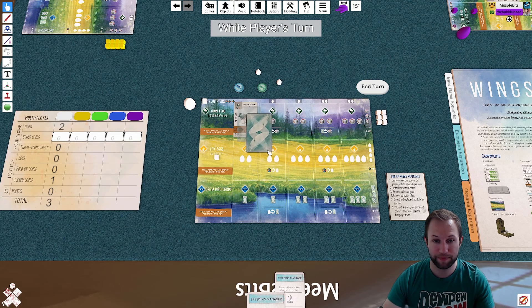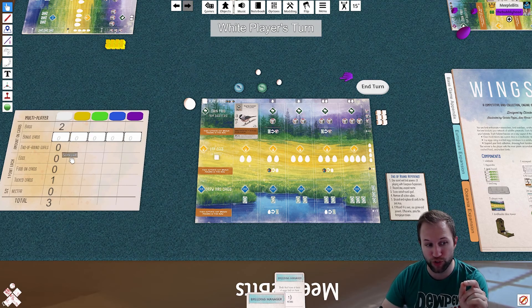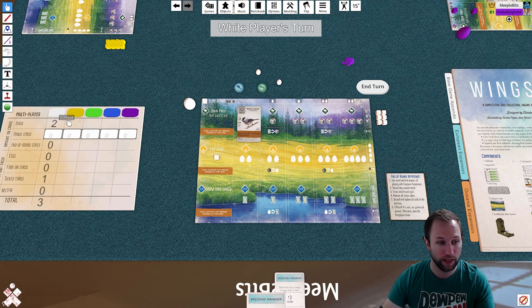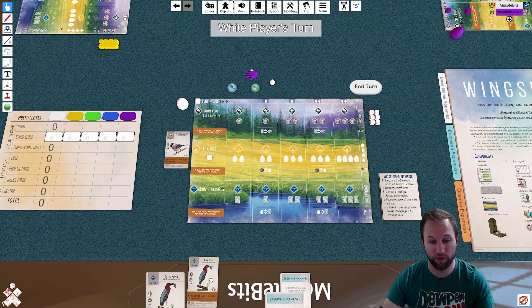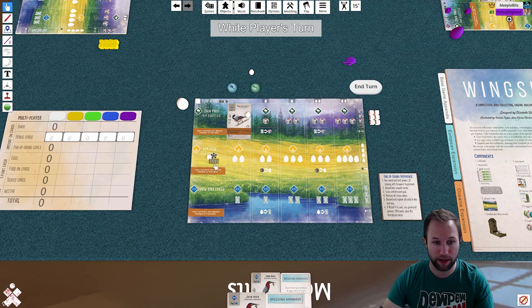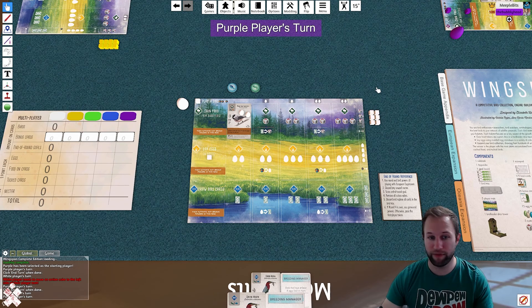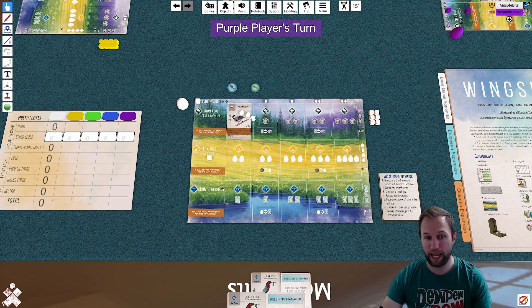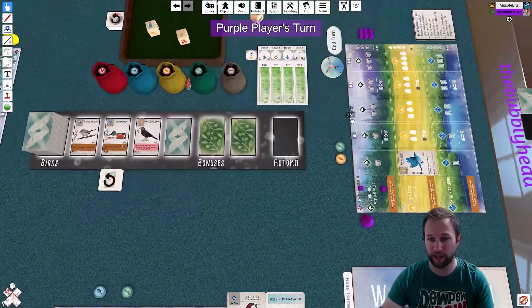That card must be face down in order for the score tally to register it. Let me demonstrate: I'll flip the card upright, snap it into position, put the tucked card over it, tally — and you'll notice I've lost all points. So it is very important that all tucked cards go face down. I'll put that back in my hand, put my eggs back on the card, move my token to the far left. You are going to have to manage tucked cards in a slightly manual way and be mindful of the egg limits on your birds.